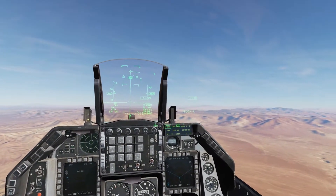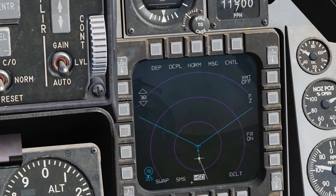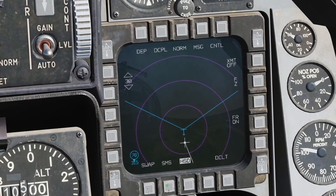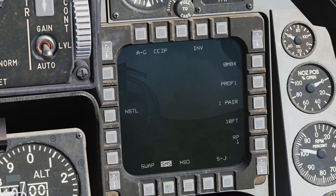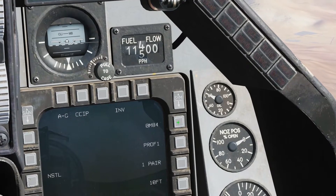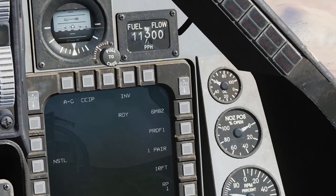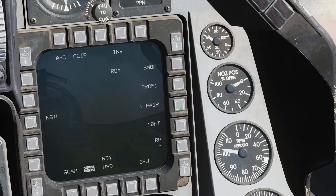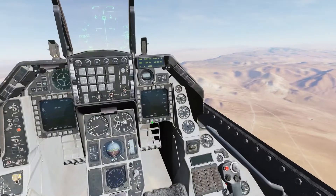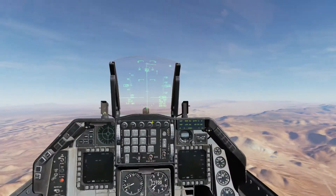Next we're going to do Mark 82s. We'll go back to our SMS page down here on the bottom, hit the button next to SMS, and up here cycle to our Mark 82s. There we go — 82s, we've got six of them. Let's switch this to single. We're going to drop one bomb at a time — each press of the release button is a single bomb.